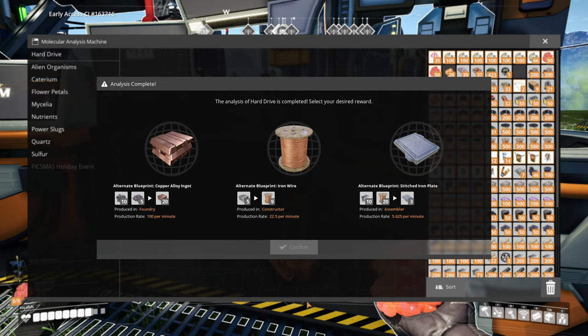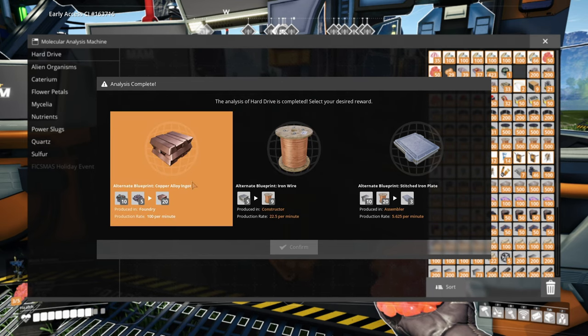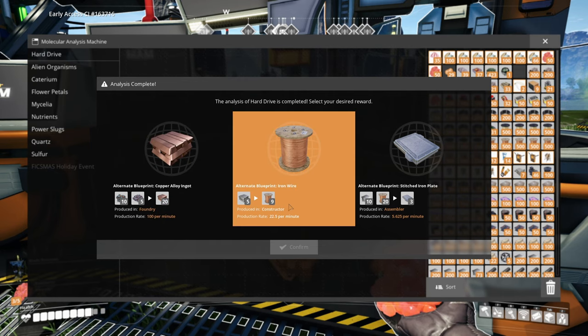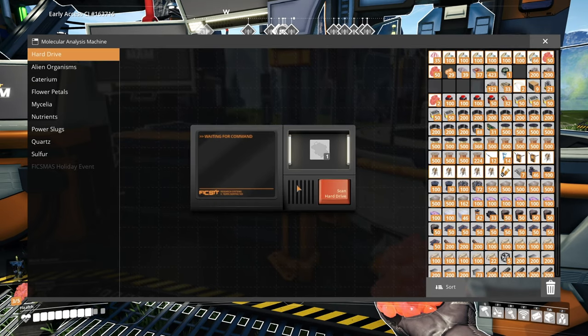All right, I'm back. I checked the wiki — nothing too surprising. It said they were a little less enthusiastic about the copper alloy ingot. It's still good, but there is a pure copper variant that's a little more effective. I think I'm going to go with the iron wire. This is going to allow us to use iron mines and get copper wire out of them. Let's grab that one — boom. That's it for the hard drives; I don't think I have any more to research.